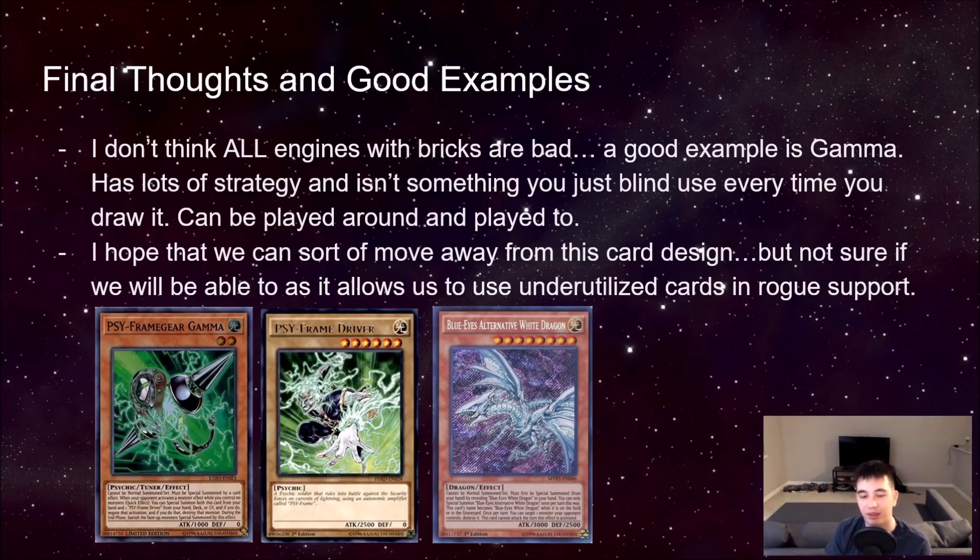A lot of times bricks are used to support legacy cards — like Blue-Eyes or Dark Magician decks, where you have to find ways to use Dark Magician or it doesn't feel like a Dark Magician deck. But I think the idea that you can balance cards just by adding some bricks — saying it's technically not strictly better because there is a cost — is frustrating, because the cost is something you can easily get around. Maybe make the cost a little more restrictive on things like the Brave tokens. The repetitiveness — seeing the same card every game — can be really frustrating. And if you draw the brick, you're frustrated. So it's just not good for anyone involved.